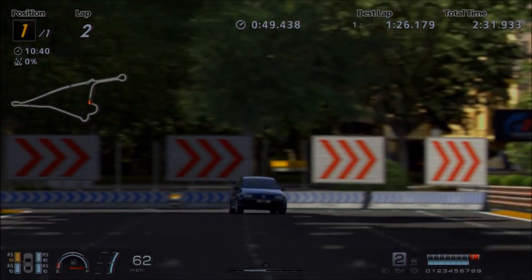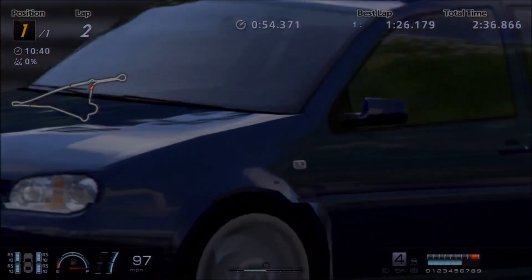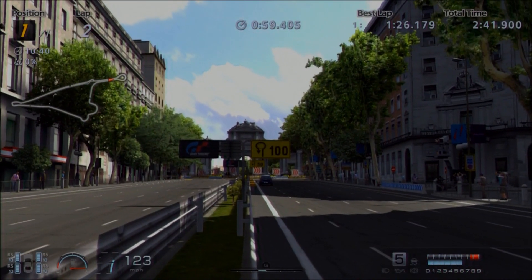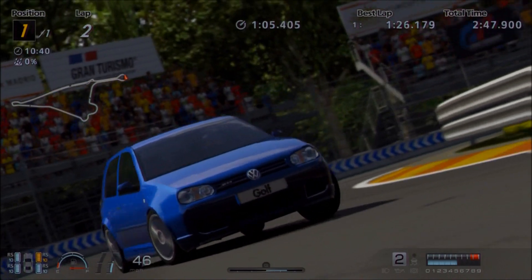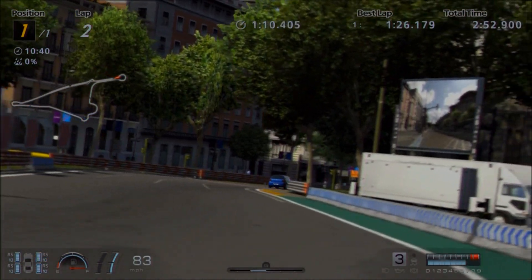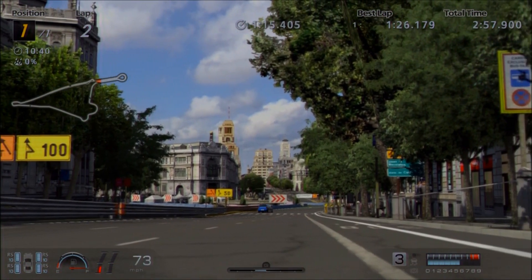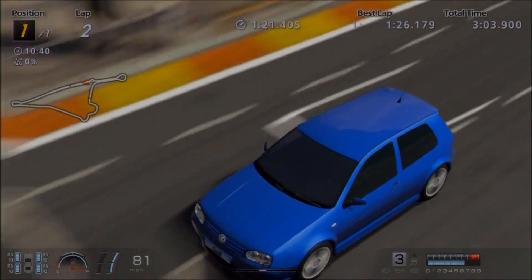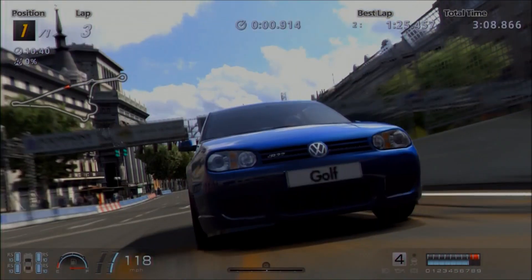390 foot-pounds at only 4,000 rpm is a great number to be working with. But the thing which really wraps up the whole package nicely, to make it not just a straight-line machine — which is kind of the disadvantage of the HPA Golf, great in a straight line but not so much around corners — is that this one is a lot lighter than you would probably expect a modern, all-wheel-drive, German hatchback with a big engine to be. It only weighs 1,201 kilos with the full weight-loss package, which is very impressive. That gives some front or even rear-wheel-drive hatches a great run for their money as well.